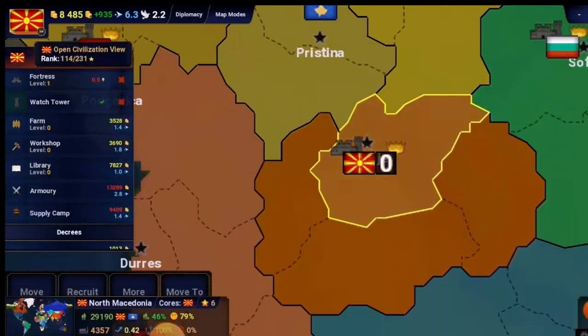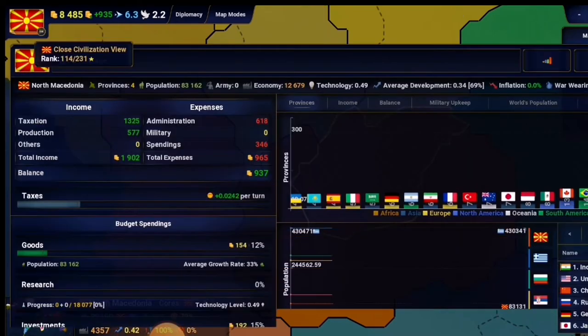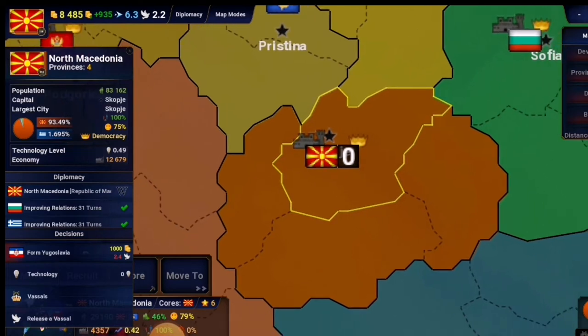I'm thinking we need to first increase happiness so we can have more capital, which will increase our output and economy. When you press on the Macedonian banner you'll see down below the average happiness level percentage — it's at 75%. That means it's not high enough. If we reach it up to 100%, our economy is going to get better because everything will be more productive.